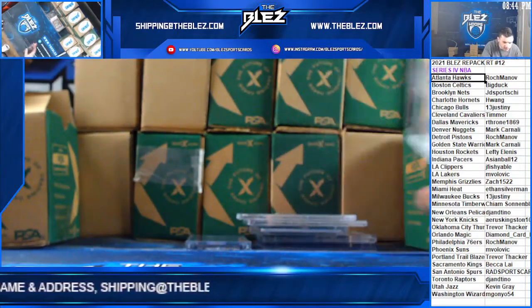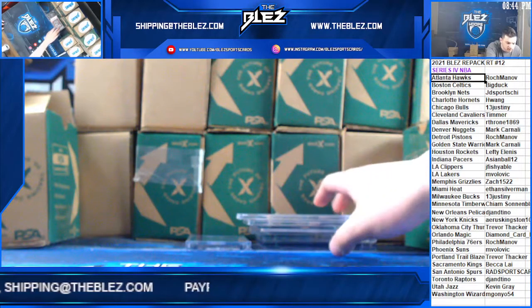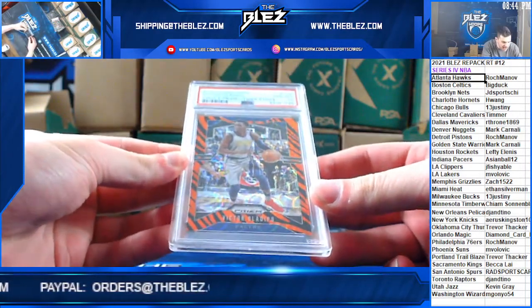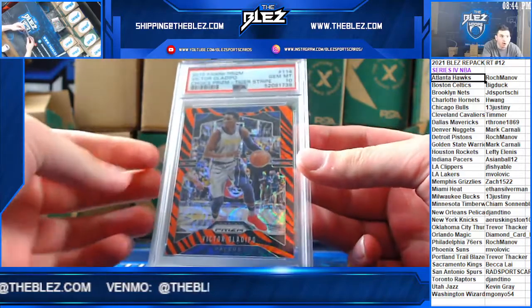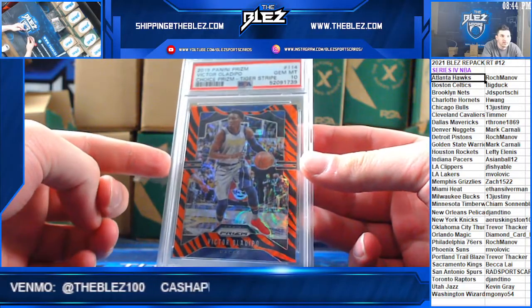We have a Tiger — a Tiger Stripe from Prism Asia of Victor Oladipo for the Pacers, PSA 10. That's going to Asian Ball. He's on the board. Depo Tiger.